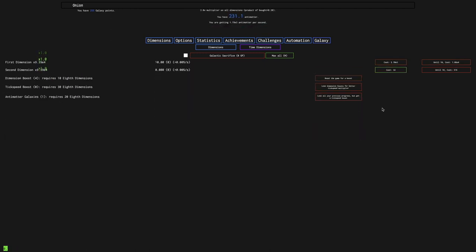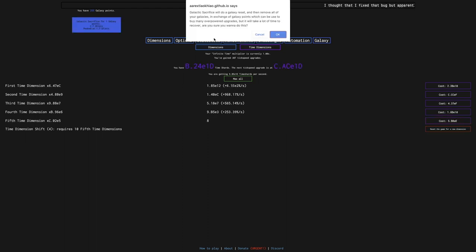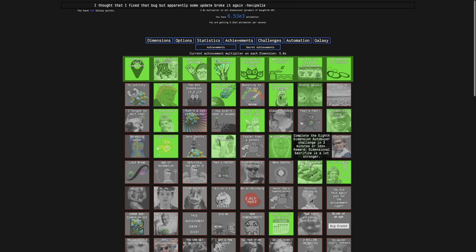Just one more dimension boost, and then we get time dimension shift, and boom — challenge complete. That also gives me the 'gift from the gods,' which is to complete that challenge in 3 minutes or less. The reward is that dimensional sacrifice is a lot stronger.